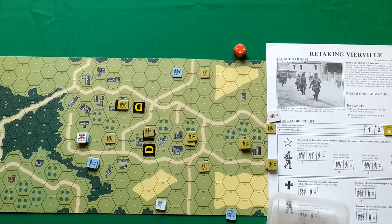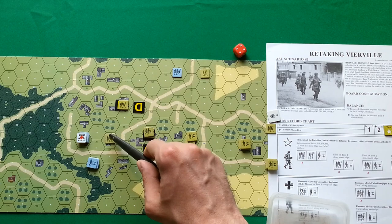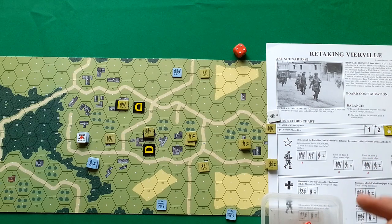Removing remaining desperation morale counters. Moving to the prep fire phase — Americans can fire. Starting here with this American squad firing on this German stack. They have firepower of six, plus one for the woods. That is a fail — miss.